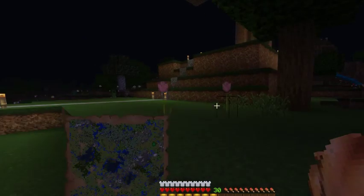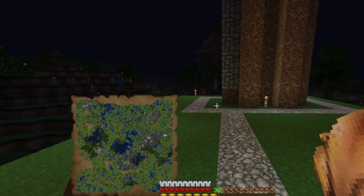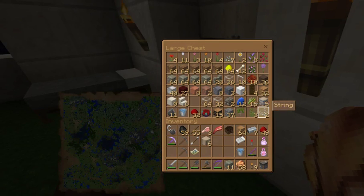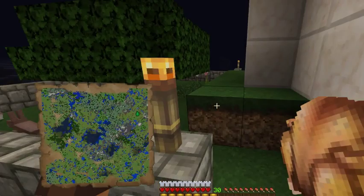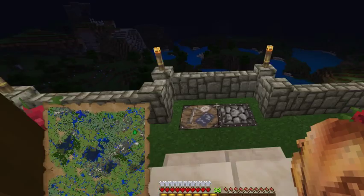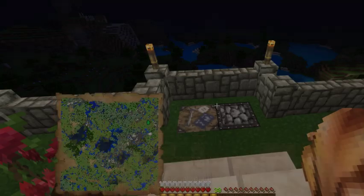I don't know what we're going to build up there but we're going to build something. I may actually clear out some of this hill so that it's floating — this whole thing will be floating about that high. We'll have to take out all of this, and since that's all white I was looking at diorite to switch out — polished diorite just doesn't look as good as quartz, which is just so expensive to build with.